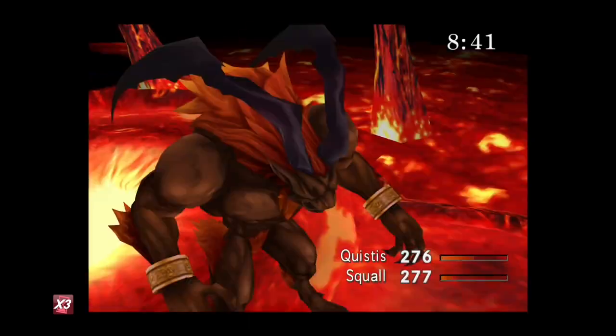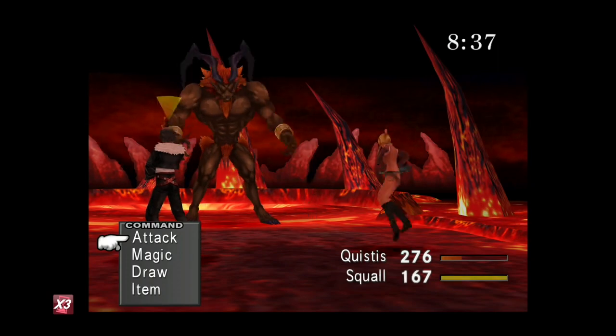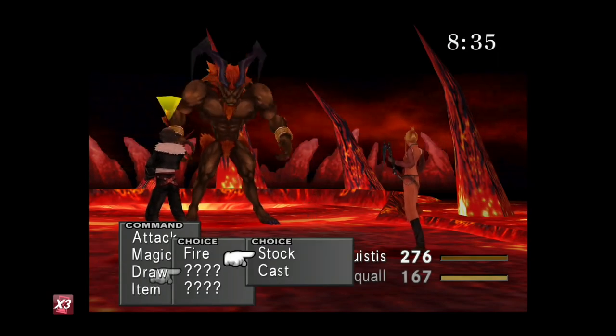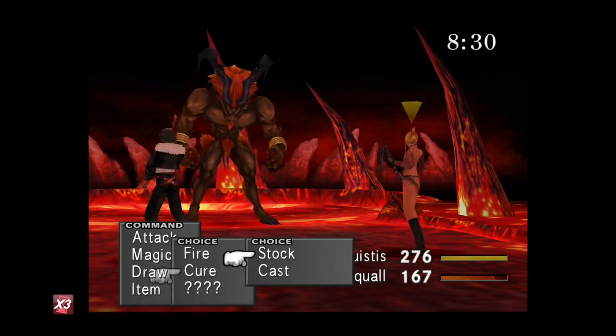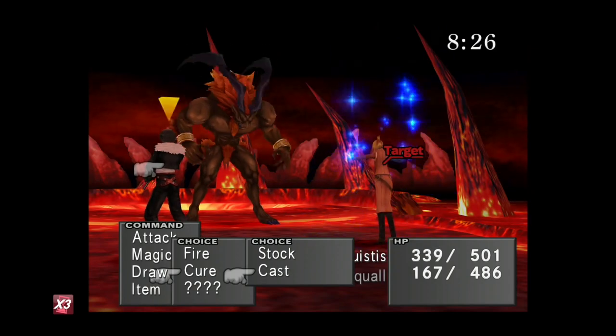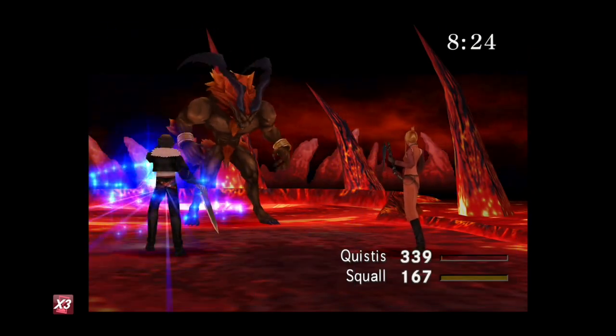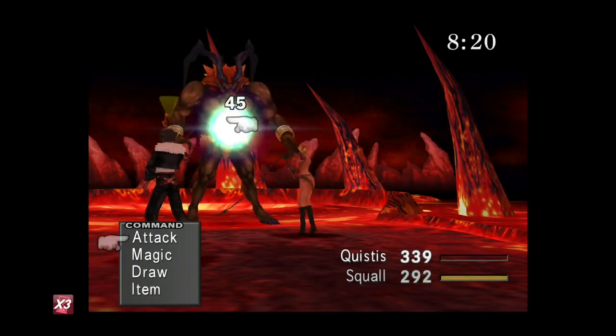Alternatively, just go into your items and use a Potion on yourself if you need to heal, but you should get through without it. If you do get damaged, go into his Draw, select the middle option, and cast that on yourself to cure — then just continue attacking with basic attack.